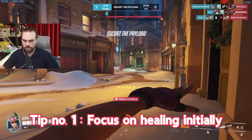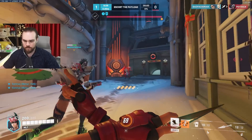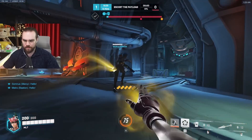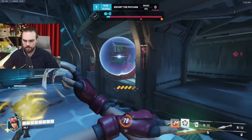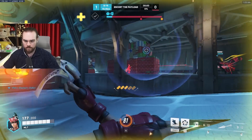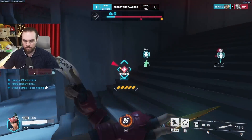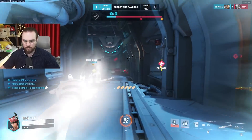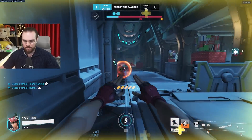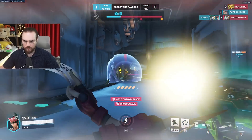Tip number 1: Focus on healing initially. You queue up, enter the game, and spend 90% of the time trying to land your kunai on the enemy. You press tab and see probably 10-20% accuracy while your teammates are dying left and right. You get frustrated and want to give up on the hero. But then you remember that the primary utility a support can provide is healing. So you start healing more, start winning games, because the enemy Kiriko is focused on not landing shots. After some time, you'll start recognizing scenarios when healing is not necessary, so you have time to get some damage in. An example would be in the middle of a team fight when everybody's full HP — that's when you can throw some knives at the enemies.